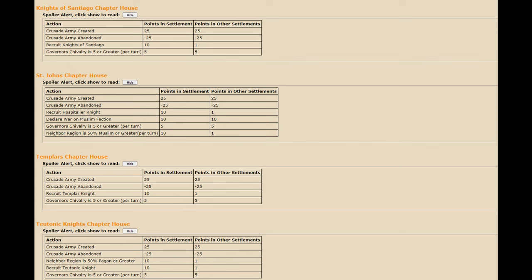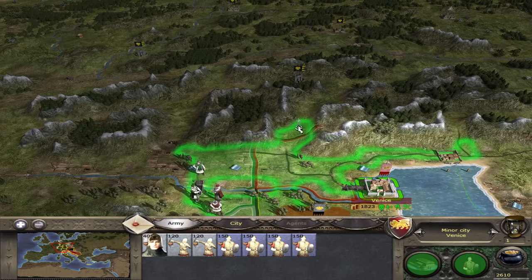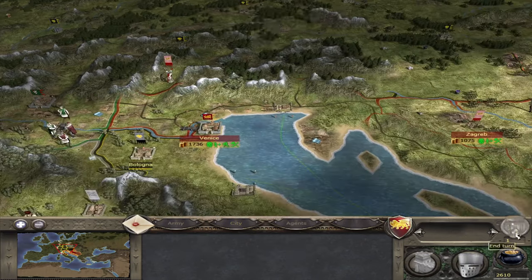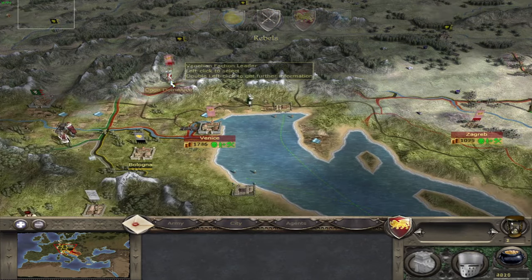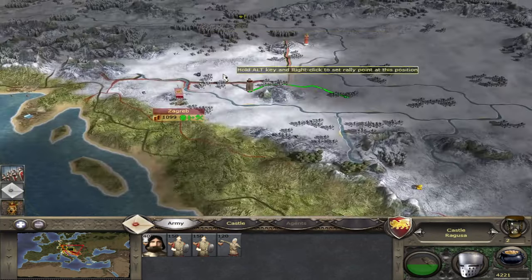One that most people are probably interested in is the Crusader Knights Guilds. Points are scored here by joining Crusades. However, interestingly, if you have a Governor of 5 Chivalry or more, he scores 5 points per turn to that settlement. So if you really want a guild where you can get Holy Knights, get a General with 5 Chivalry. Keep him in a settlement for 20 turns and it will pop up there.